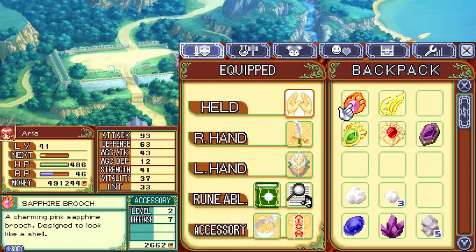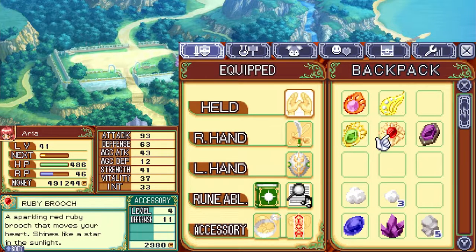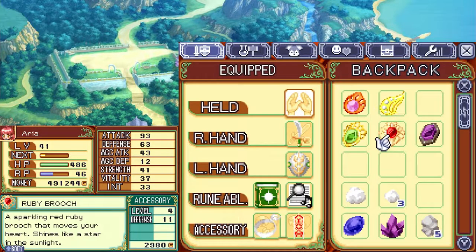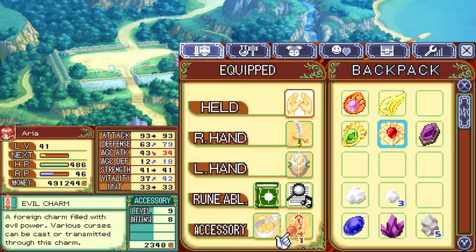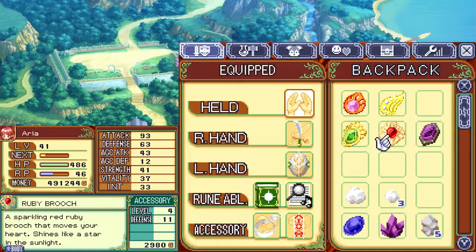That's actually decent defense on all these items. The hachimaki at max level is 11, and this is 11 at only level 4. I'd lose out on 4 attack but gain 3 defense because this boosts your vitality, and I'd boost 6 magic defense. So if you have access to the gold and ruby, even a low level one of these is really worth doing. Compared to the evil charm, I lose out on 9 magic attack but boost magic defense by 6 - this is kind of worth doing. I might make another one of these at some point.